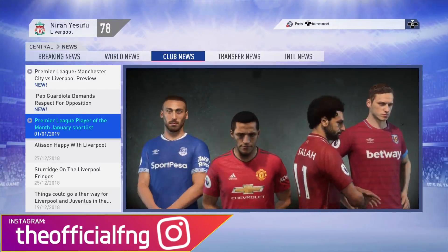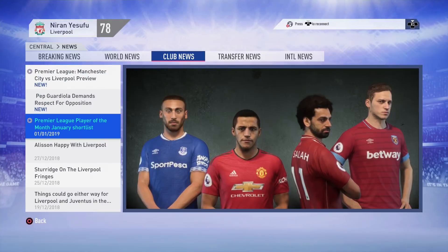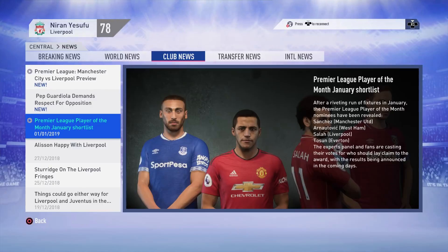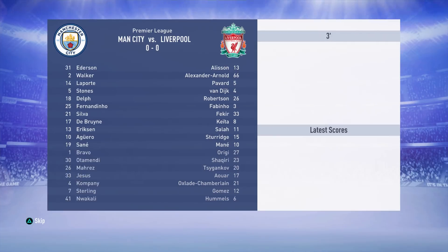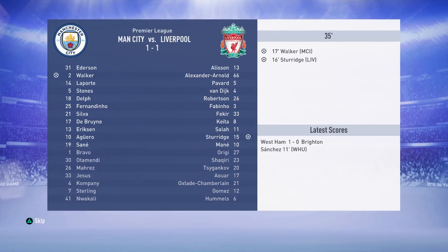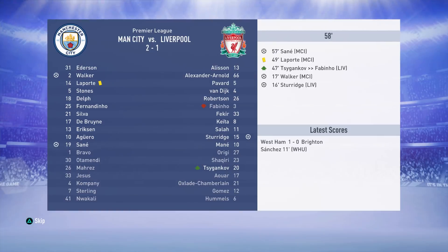If you missed any of the series so far, there will be a link to the playlist in the top right of the screen. The main thing to happen last episode was a big injury to Roberto Firmino — he's out for 4 months. This is only going to be a 1-season series, so we certainly need a new striker. Daniel Sturridge is only 80 rated; we need to replace the 87-rated Bobby Firmino. This is the January Transfer Window special episode.